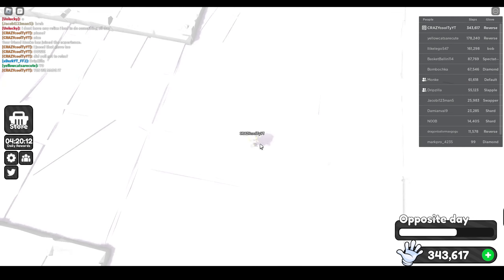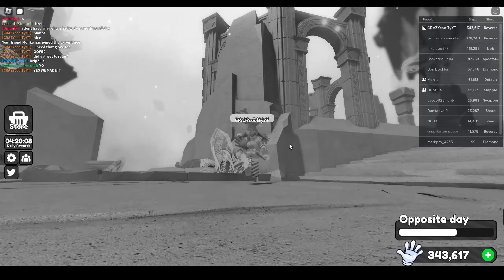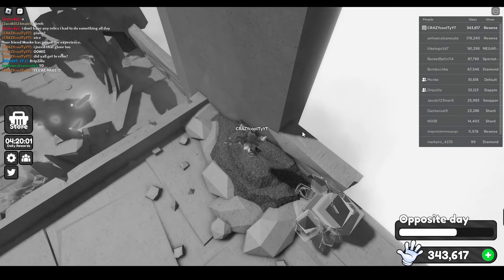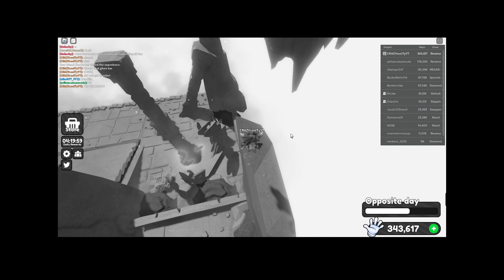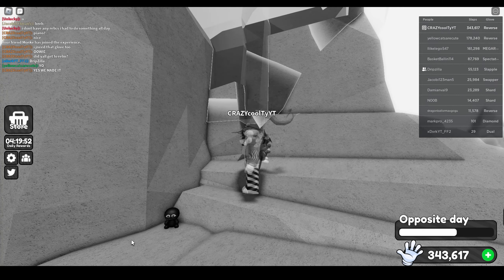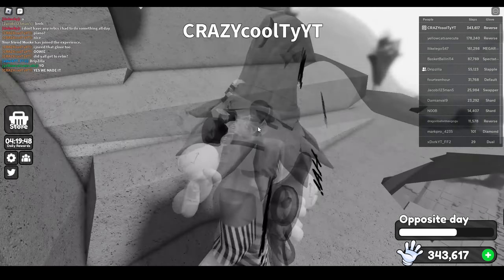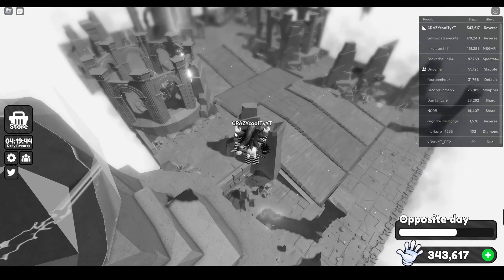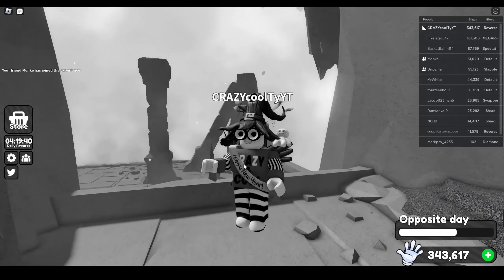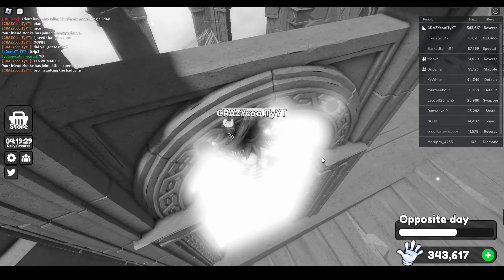This took like four hours, I'm not even joking. Let's finally get the last one — I'm pretty sure it's up here. Yes! If I die I'm gonna lose my mind — and there it is, that is the last one! Let's collect it — three, two, one — let's go! Now all we have to do is go into that portal and we'll have the badge. Let's go, we finally got the pan glove!